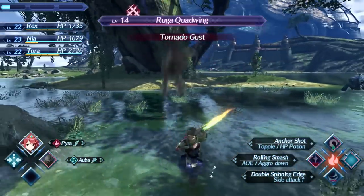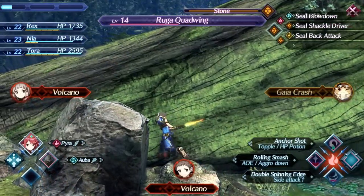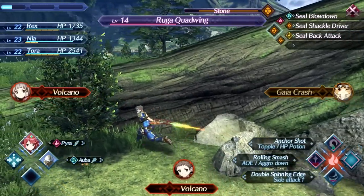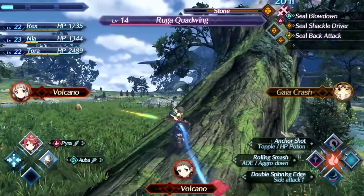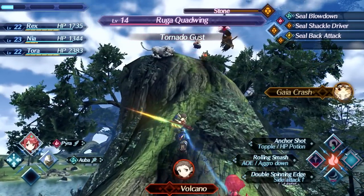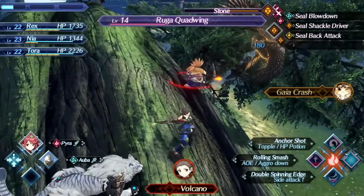There are still heart-to-hearts like all other Xenoblade titles, but on this one they seem to be a little more streamlined — and thank god for that. Previously you'd have to develop relationships to certain levels, which was somewhat frustrating. So far I've been pretty much able to see all of the heart-to-hearts I've encountered throughout the world, which was a big pain point in the previous titles.